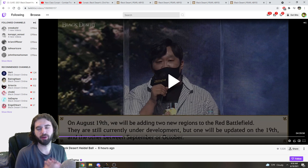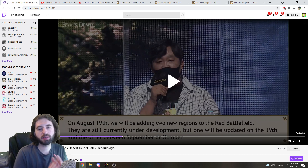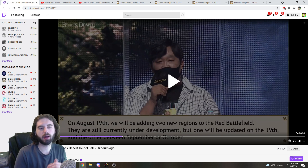August 19th is going to be bringing two new Red Battlefield zones. First is Serendia Plains, second is Valencia City. A big change coming from that is that there will be certain servers that have the camouflage effect from camouflage outfits disabled in Red Battlefield to make people easier to see. So if you've bought the outfit, you'll want to make sure to play on the servers that have it enabled. If you don't have it and don't want to deal with it, there are servers where it is disabled.